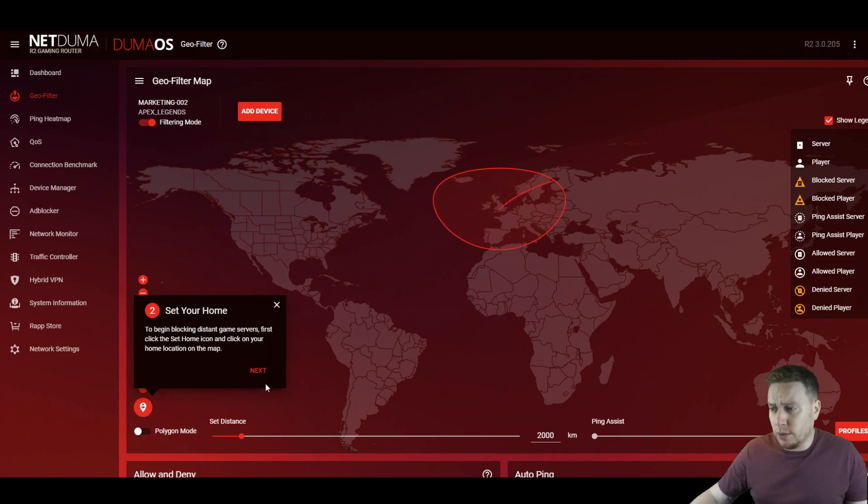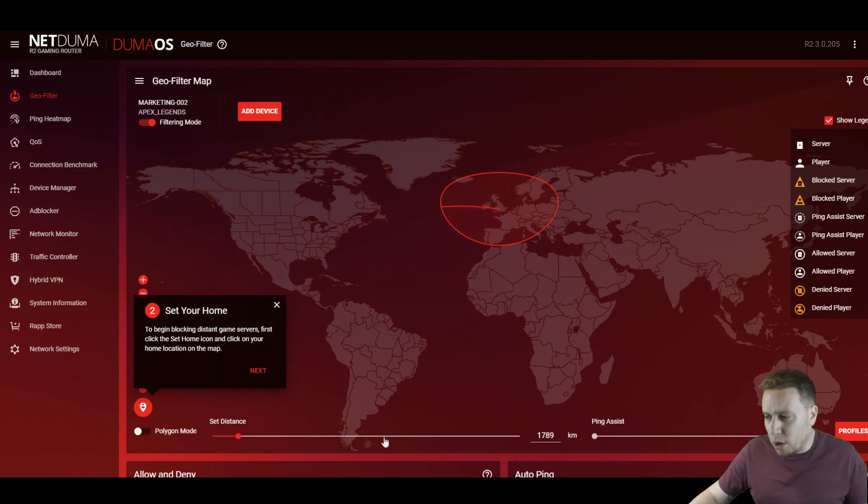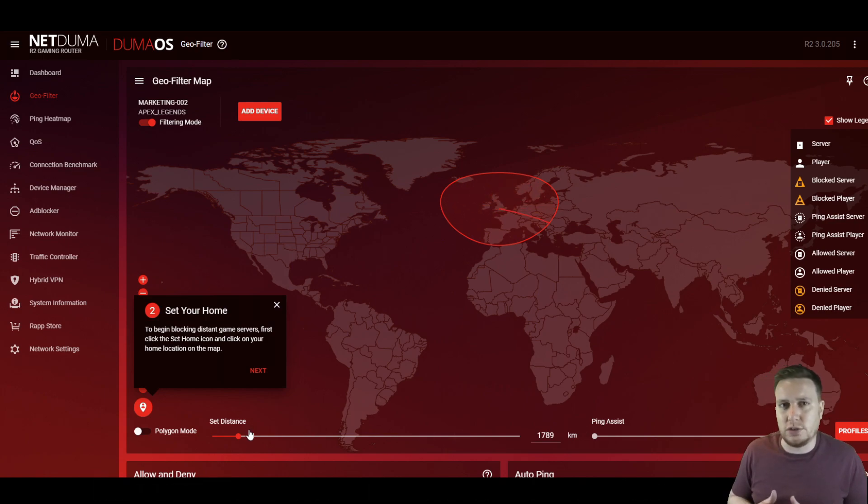What we're going to see is the filter around our home location. We can then use this distance slider to make the filter larger or smaller — we want to be covering the server banks that we want to play on. We generally recommend starting with a range between 1,000 to 2,000 miles, just to begin with, as a start. Once you're playing and you get a feel for the game and the servers, you can tweak this to your needs, just by coming back to this slider, very easy to make it larger or smaller, increasing or decreasing the distance.